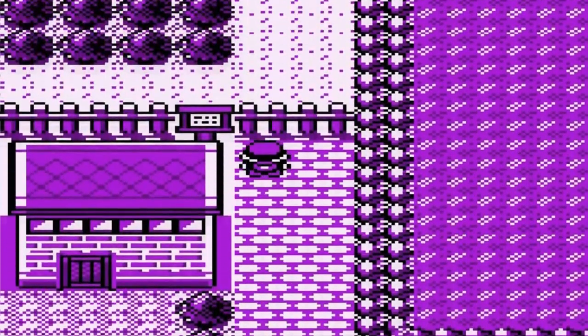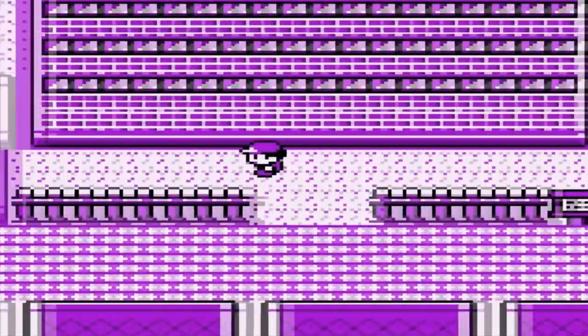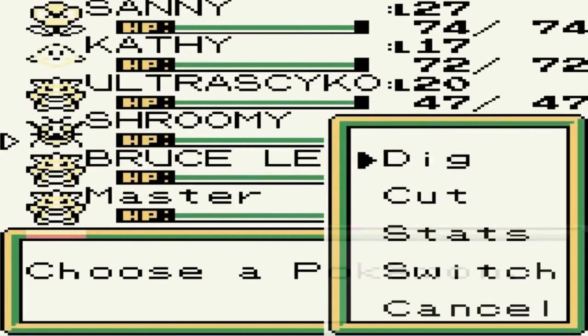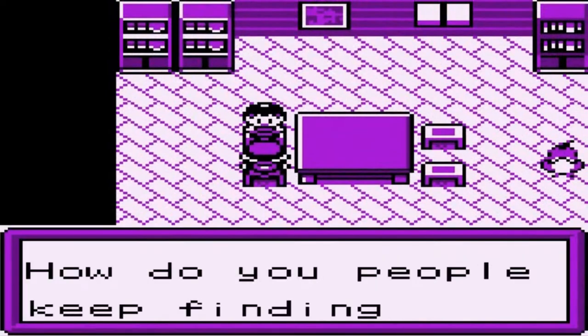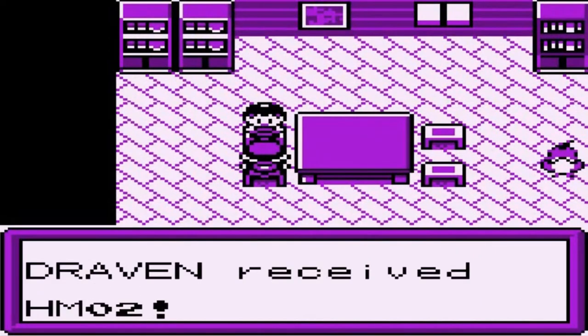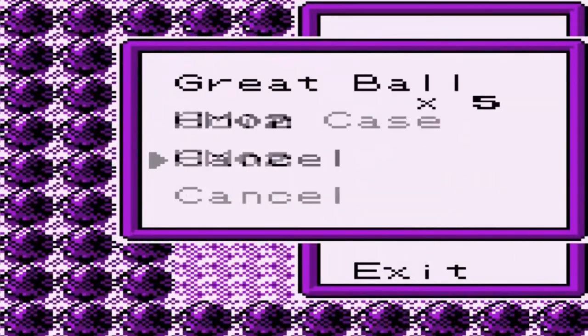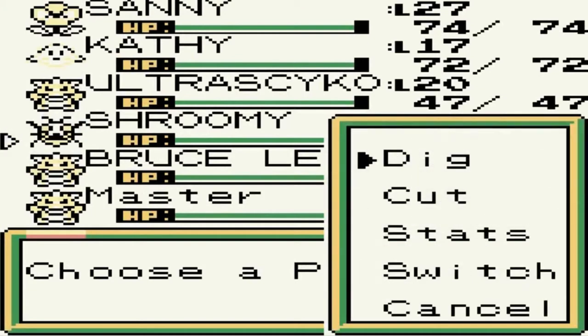Going into this house — yes, this is the lady that will actually give you the HM for Fly! She says Fly will let you travel back to any town. Let's go ahead and give that to somebody. I do not have the right Pokemon for that, so I'll need to go to the Pokemon Center and grab a Pokemon that knows how to fly. Let's go ahead and cut through here.